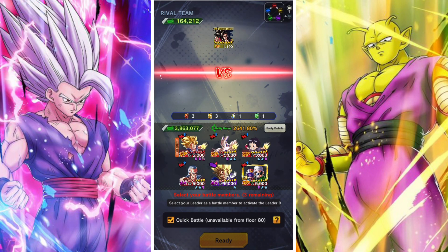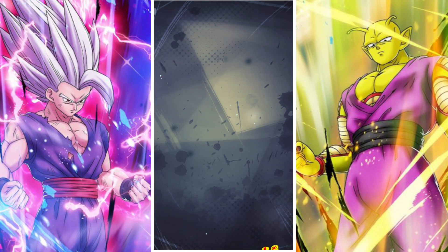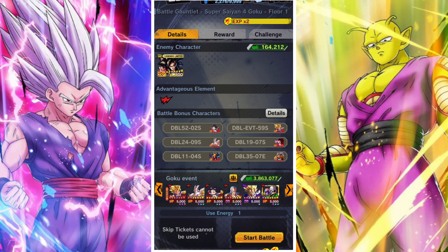In terms of recommendations, try to focus on building your team around the three bonus characters you can take — you can only bring in three units. So it doesn't matter if you have six battle bonus characters, you only really need three. Focus on the three strongest ones that you have.